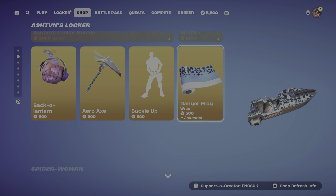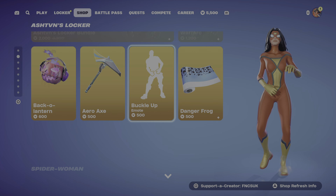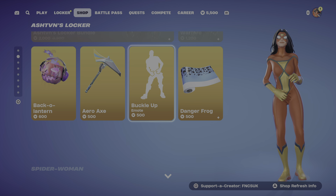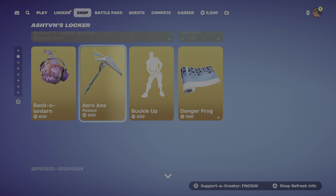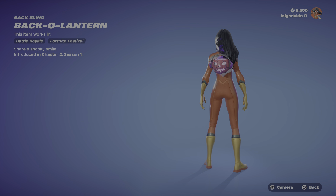There's 500 V-Bucks in there. You've got the Buckle It Up emote. You've also got the Arrow Axe pickaxe. All your stripes — you can see the axe, and you've got the back bling lantern.